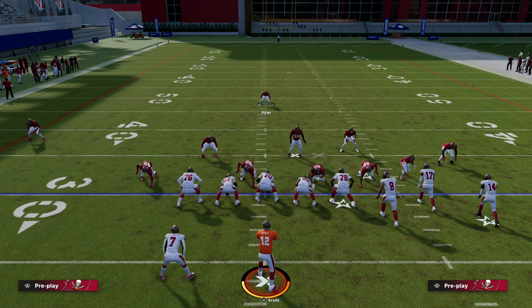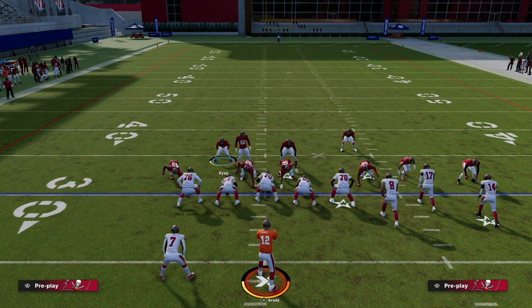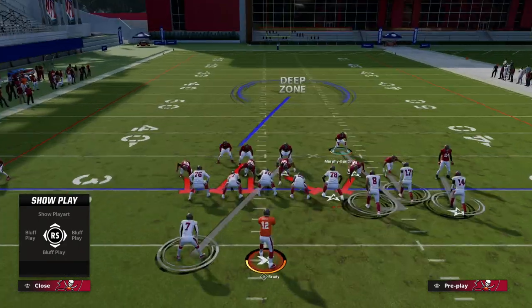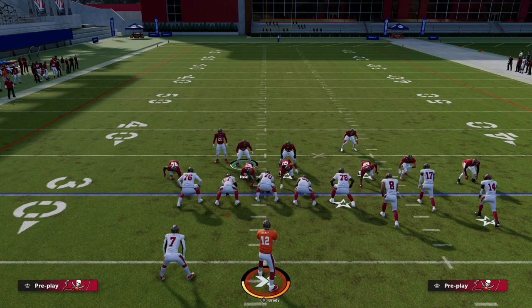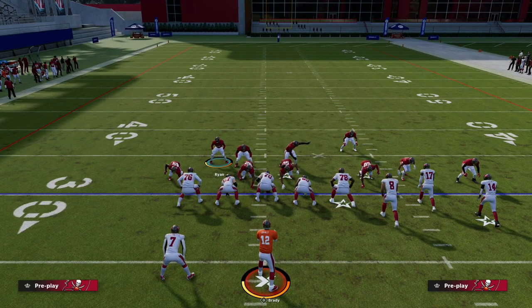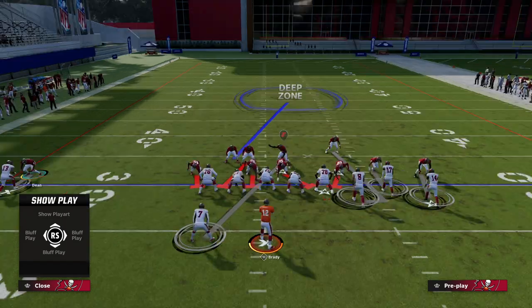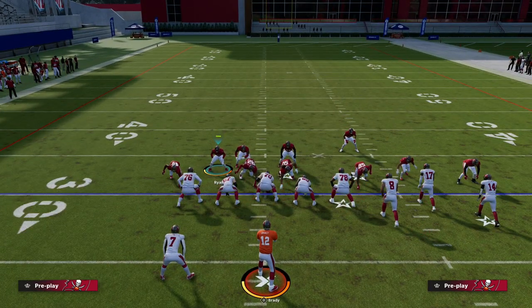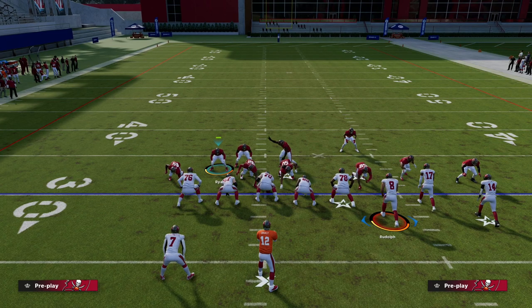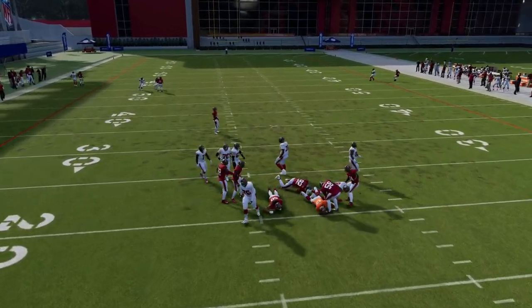If you know you're going to be running man coverage, you can also stack your abilities. The recommendation is: this setup absolutely kills bunch formations. The player on the tight end has inside shade, the player on the slot receiver has inside shade, and you have two edge threats on the outside. If they block your blitz, those edge threats go nuts — you get crazy sheds and a sack before any route gets open.